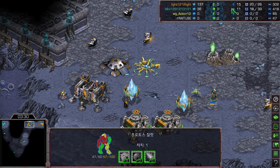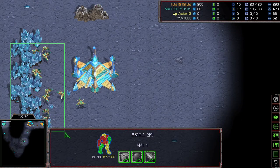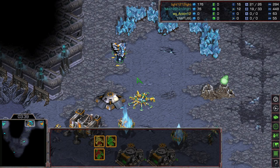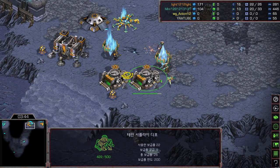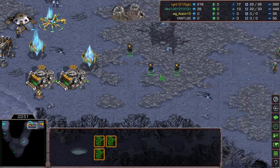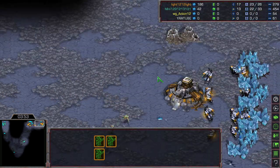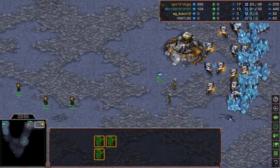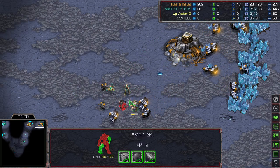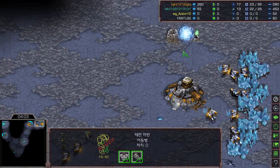Light is still ahead in the worker count, but Mini is mining his mineral patch while Light's SCVs cannot go back home yet — these non-stop zealots are consistently attacking the natural. The zealots keep getting inside, and now Light will be pulling some marines. How well is he going to handle against these two zealots? One zealot is picking off a marine.